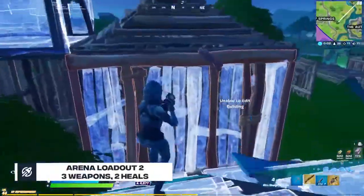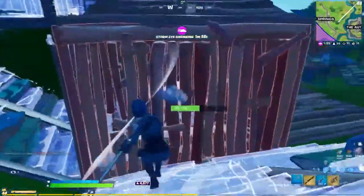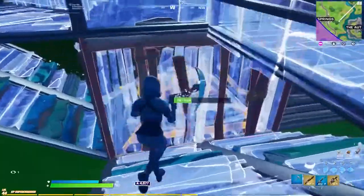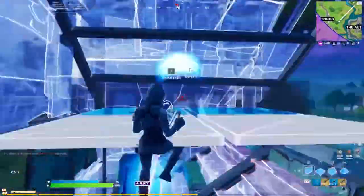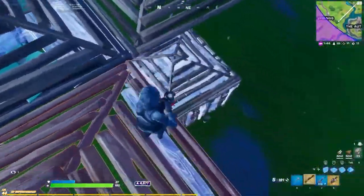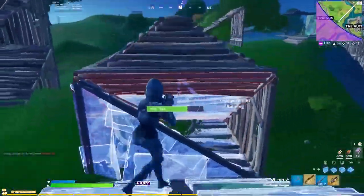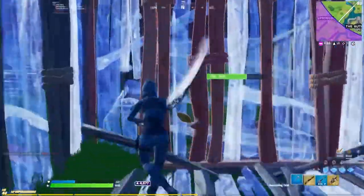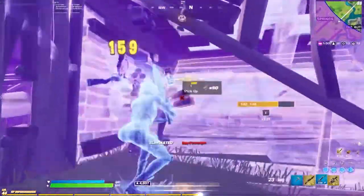Arena Loadout 2: three weapons, two heals. This is the loadout first touched on at the beginning of this video. If you're an aggressive player who's confident in their abilities and can W-key efficiently, then use this loadout. When W-keying, remember that taking height is not the only way to win a fight, as it may result in a big build fight, causing nearby players to third party. Try to avoid build fights in the early game, as other players may be nearby waiting for a fight to break out. Early and smart rotations are important as well.